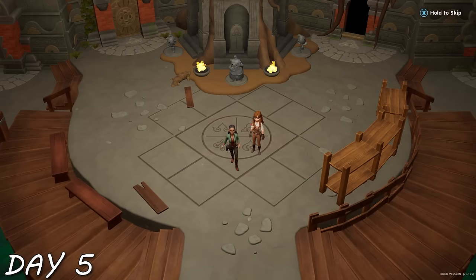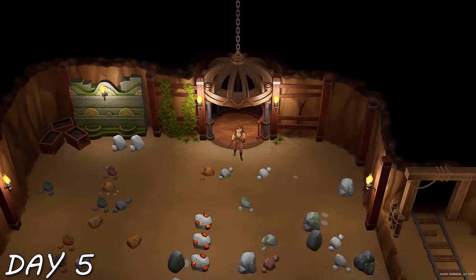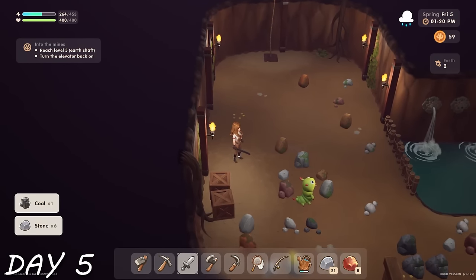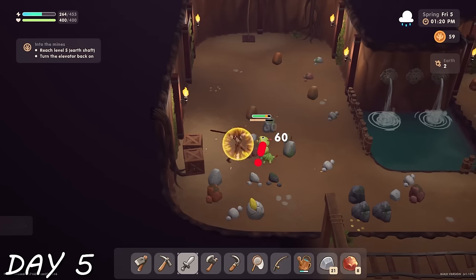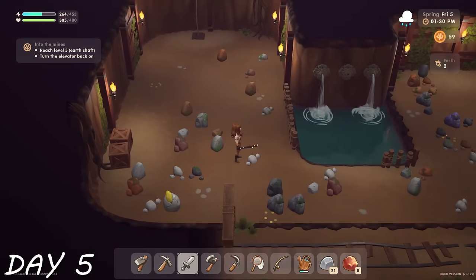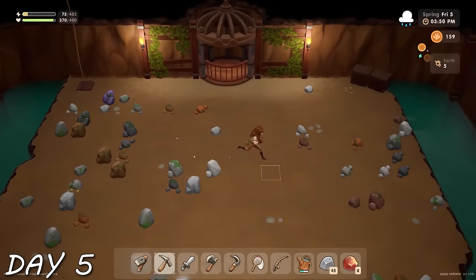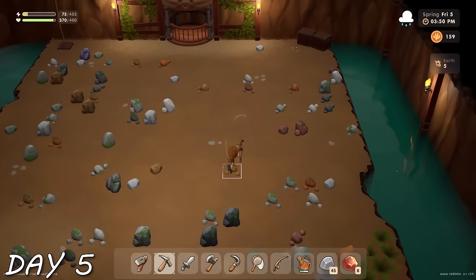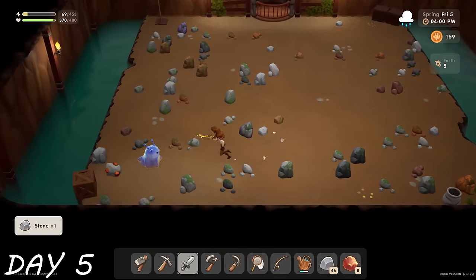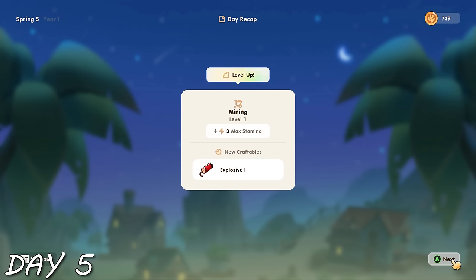It wasn't exactly easy because you have really low stamina at the beginning of the game. I saw a cute little caterpillar monster — a new monster not in early access — and I was very excited. I got quite a bit of resources, some gems, a little marble, and started collecting copper. By the time I made it to level five, I'd pretty much exhausted my energy, so the day ended there. I did some foraging, got the scarecrow recipe, and leveled up.